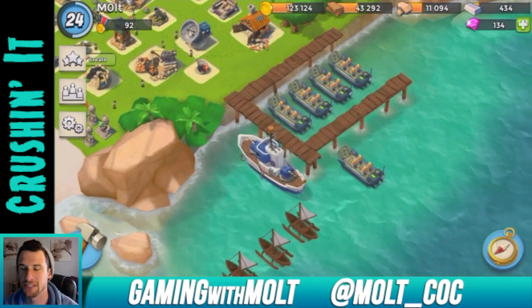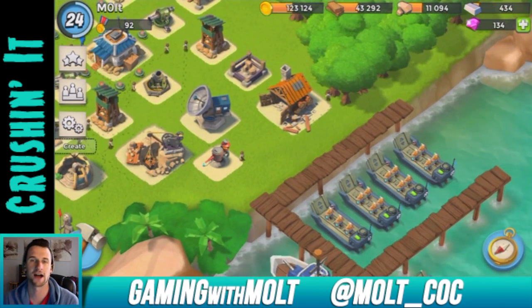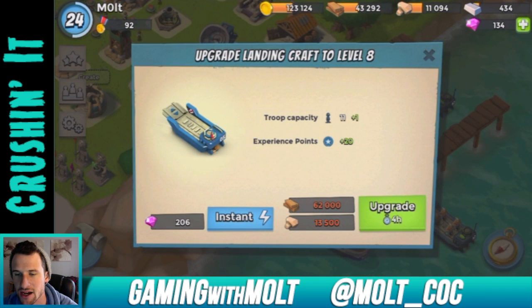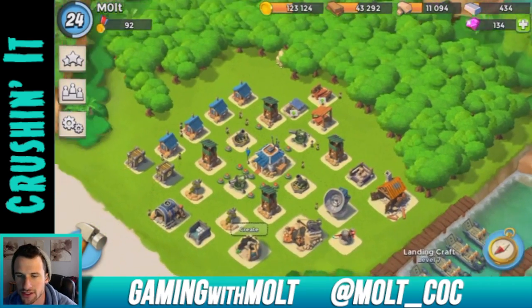We've done a lot — as you can see, all of our landing crafts are level eight except for one, this poor little guy right here. In order to upgrade that, I need to go get 20,000 more wood, so let's see if we can do that.